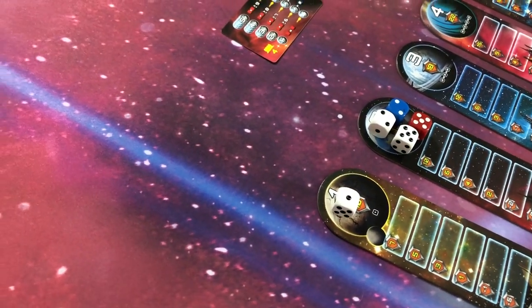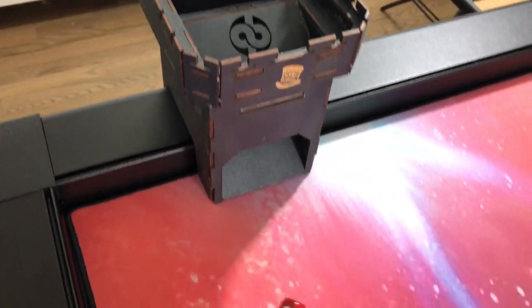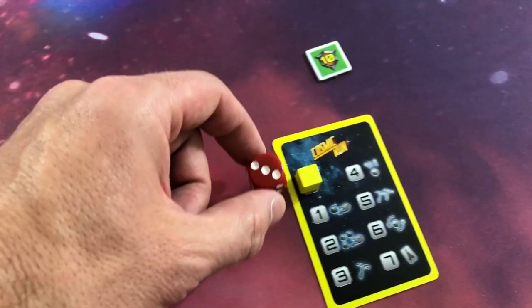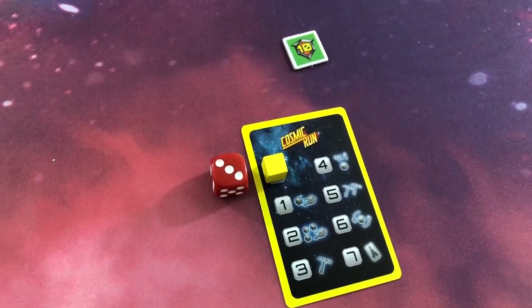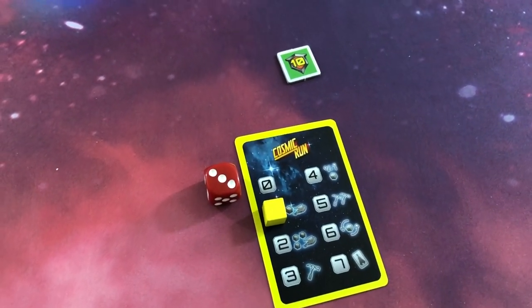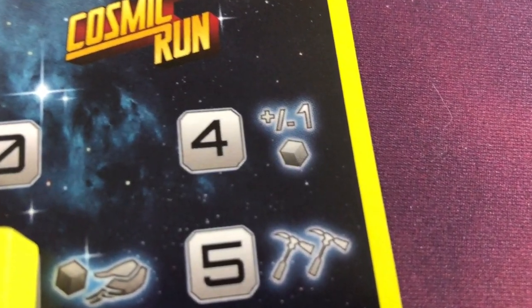One really cool thing about Cosmic Run is that you rarely feel like dice are wasted. If you have dice you can't place anywhere, you can place them next to your technology track. At the end of your turn, you move your marker up the technology track and can use this power during your turn for cool things like re-rolling dice, taking crystals, and modifying dice.